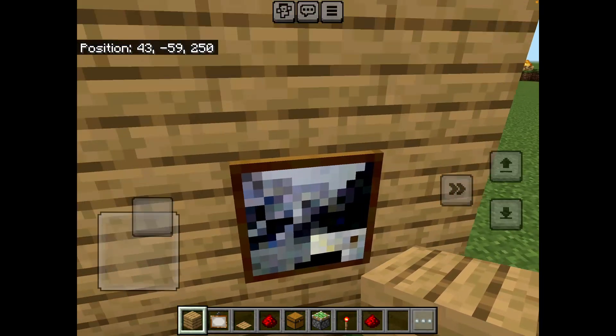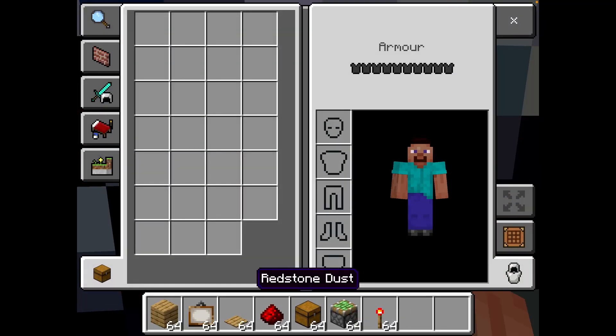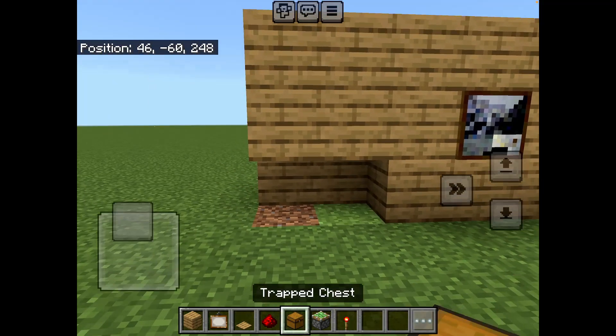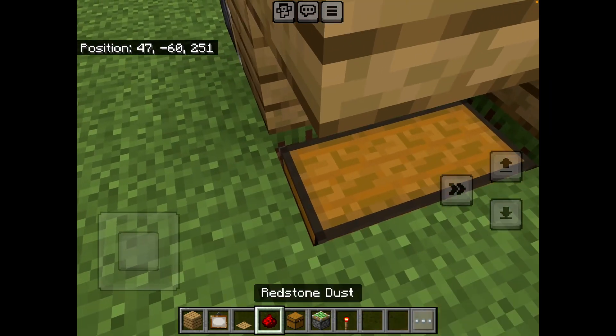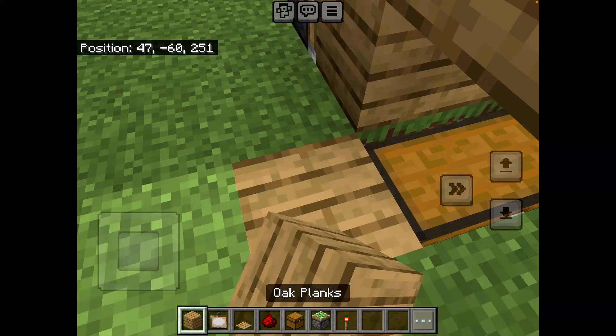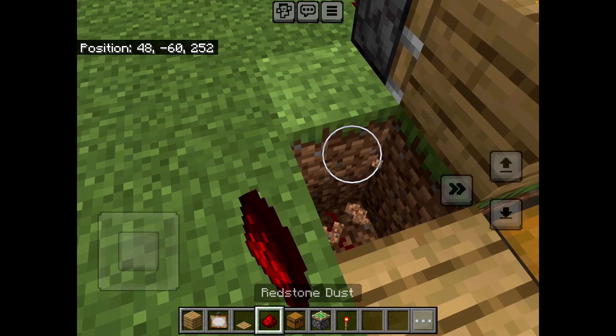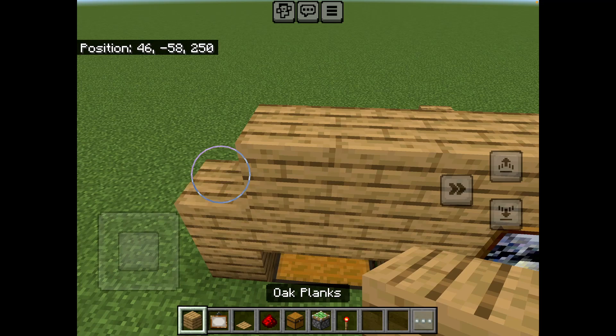I quickly just need a test run — whoops, there we go. Then a trap chest here, and just in case something goes wrong I like to put a little wiring circuit in here, like that.